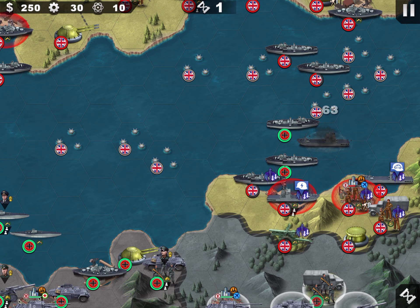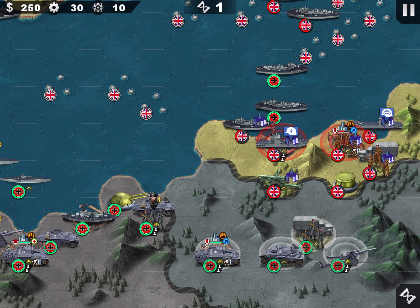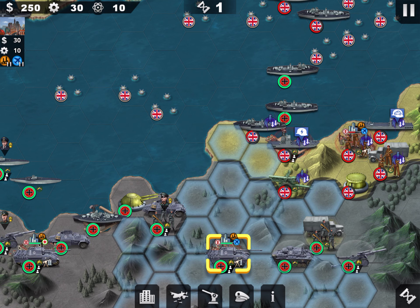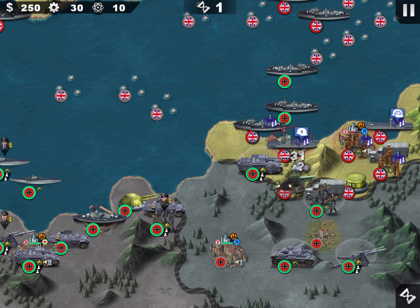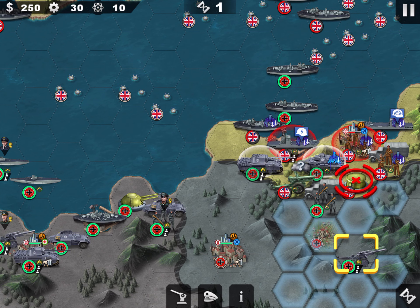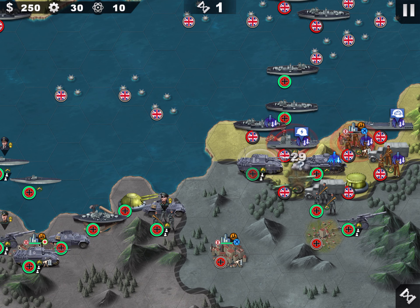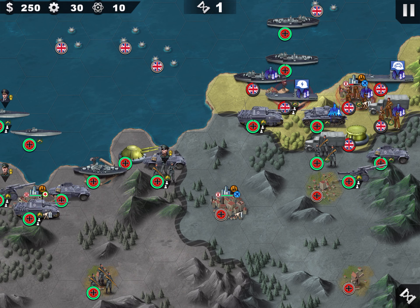Now we start at lame troop first. So now there is the opportunity with the double morale that I can really hurt them. When you have double morale and you surround a unit, it cannot fight back. So I will take advantage of this. This double morale lasts for a couple of turns.